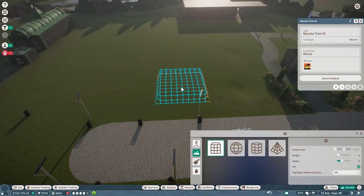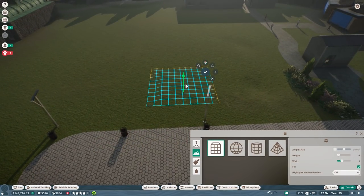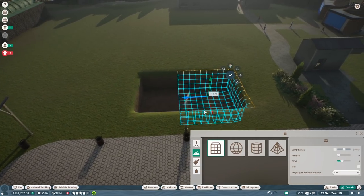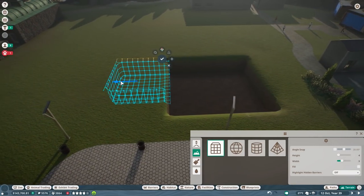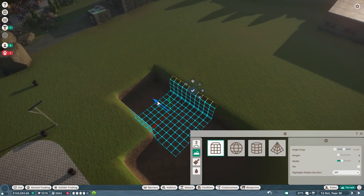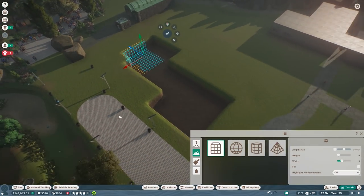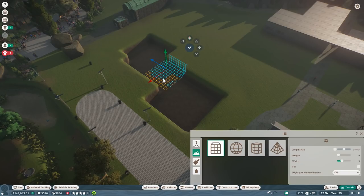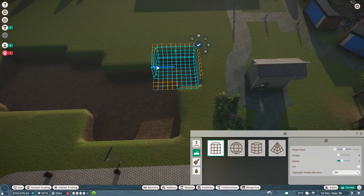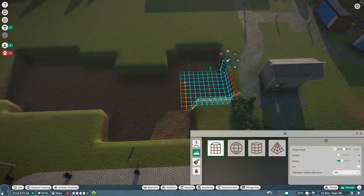We're going to prepare the pathing first, and we'll do this with the terrain tool because I hope this will provide the best way of doing it. I'm going to carve out a little bit of an area where I want to have the water - where the polar bear is going to swim. Since I want to give it a bit of privacy I'll only make this over here, so the bear should be able to swim into the area inside.